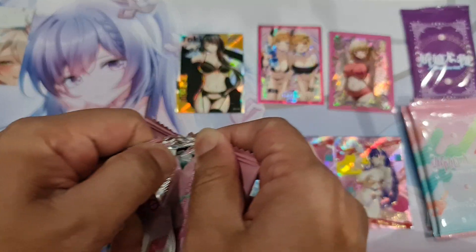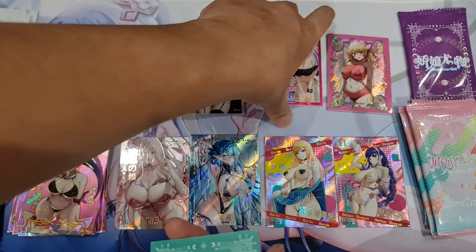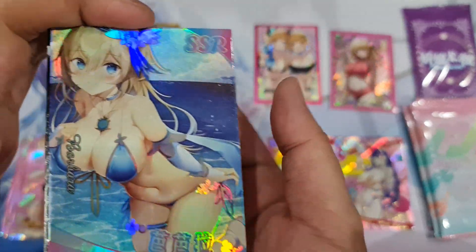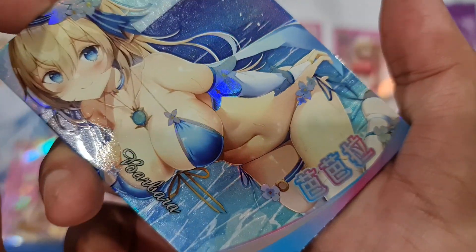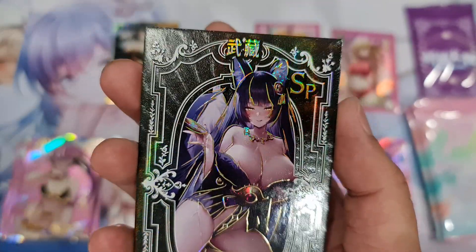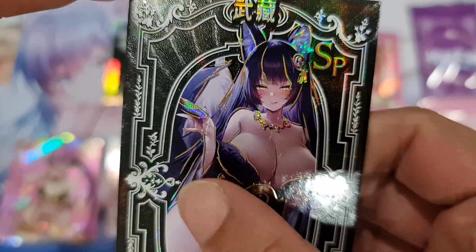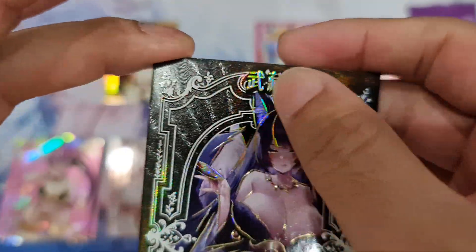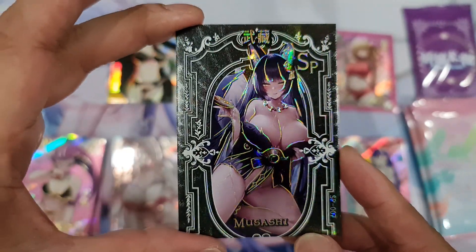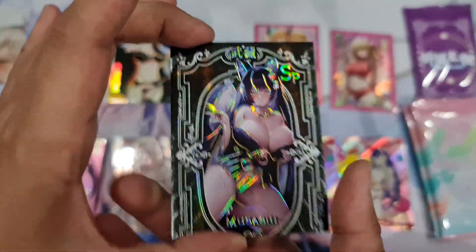That girl from Pokemon, right? A fat green one — nope, this is a red one. Something new again. Wow. Barbara. And holy crap, SP! Musashi — texture, fully textured card. SP is also beautiful. If you get a good character it's gonna be very good.